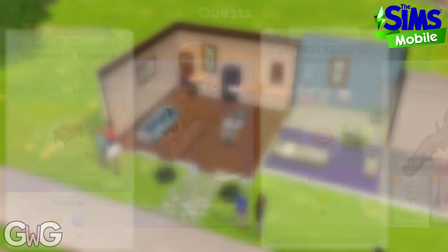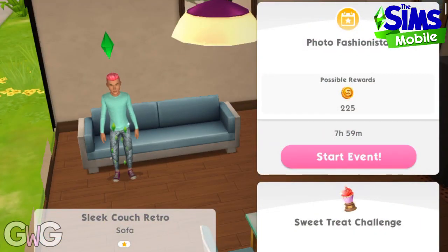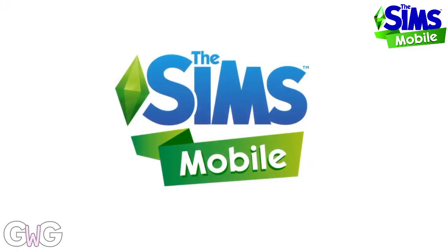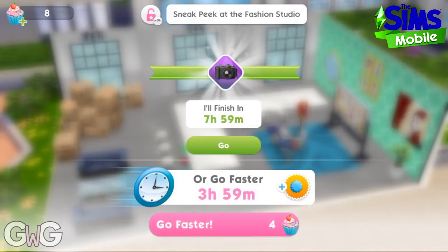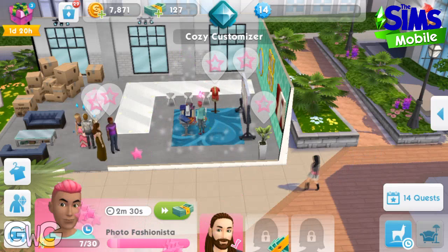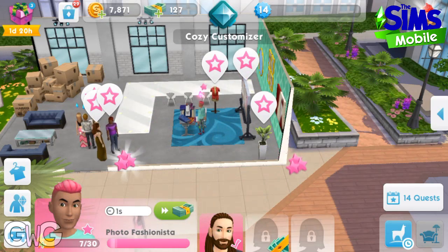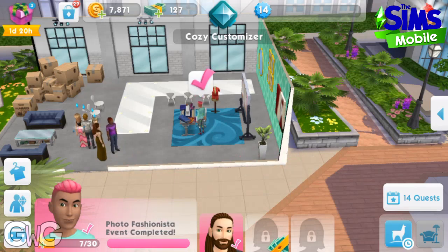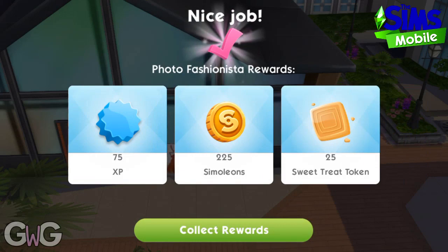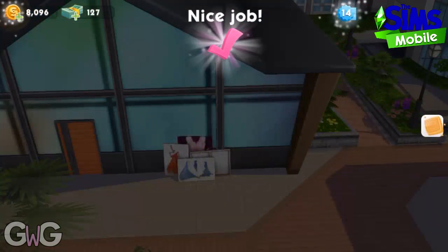Part 11: complete the Photo Fashionista event. Click on the sofa to select this option and it will take you to the fashion studio. It will say 'sneak peek at the fashion studio' if you haven't unlocked it yet — which I haven't, but I'm probably going to need to in order to place the photography career. The Photo Fashionista event is now complete — let's collect our rewards and find out what the next part is.